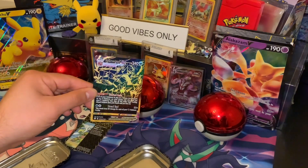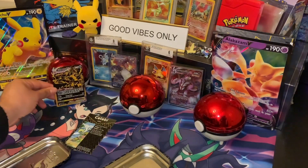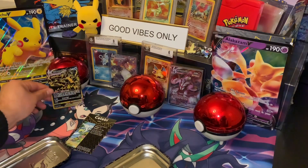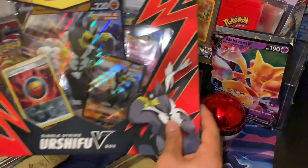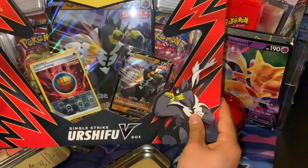What a pull — Eternatus VMAX — and Zarude. That's a great start! Next up, the Urshifu Single Strike V box.